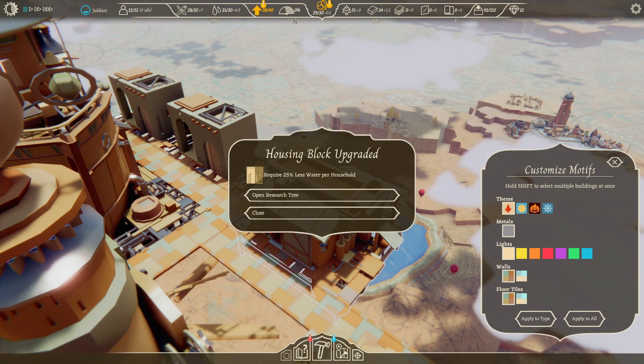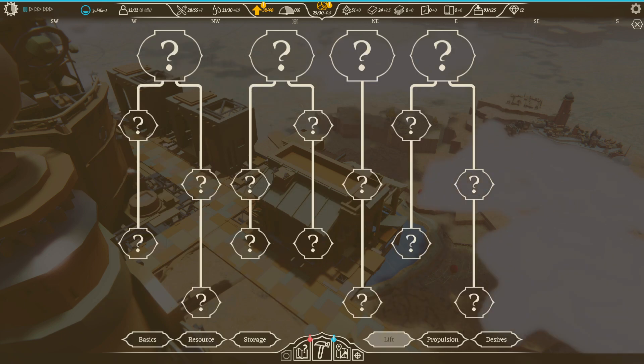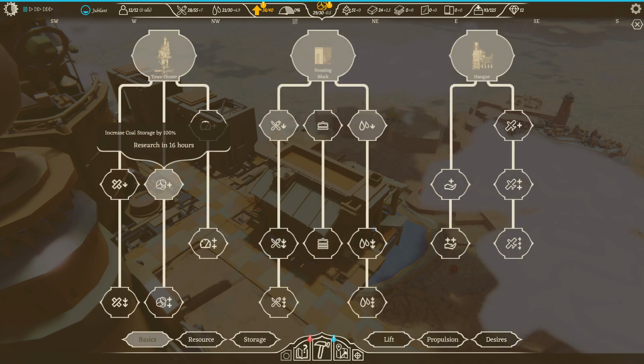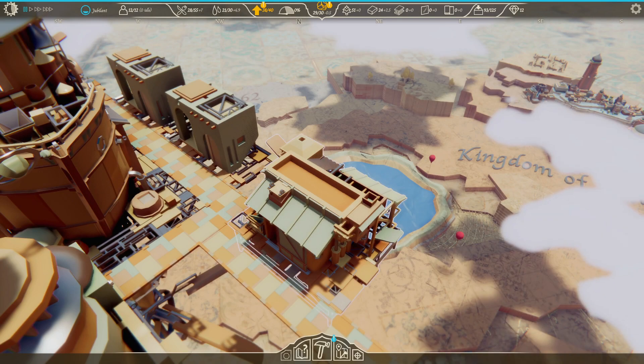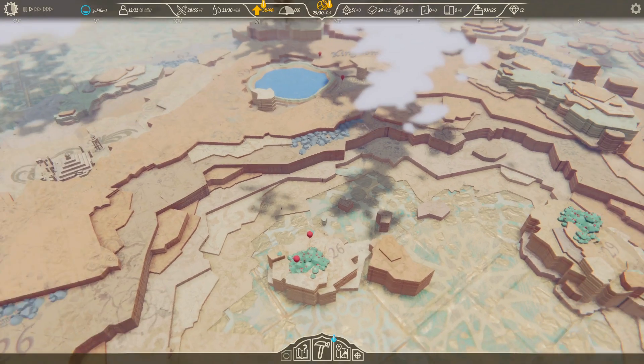Housing block has been upgraded, requires 25% less water per household. Let's open the research tree and pause the game. We could increase our coal storage by 100%, requires 16 hours though. Let's do it - it's gonna be a long one, almost a full day, but it's gonna help out quite a bit.